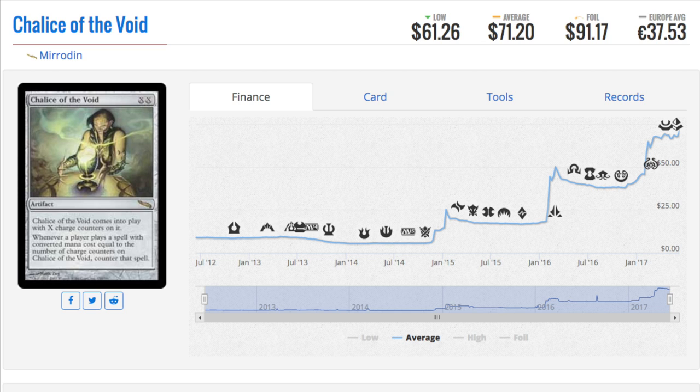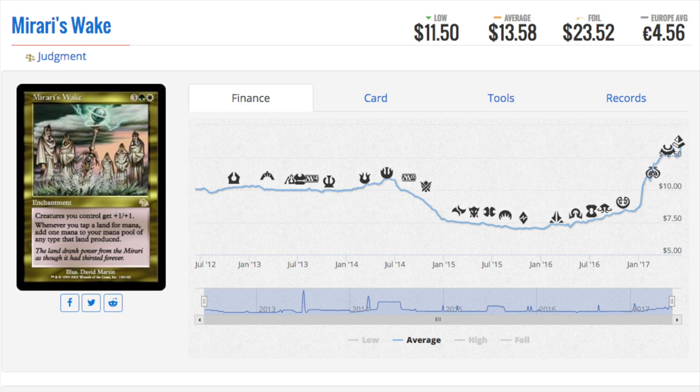Interestingly, Modern has killed Frontier in my opinion. My conclusion was that cheaper Modern prices offset the more expensive Frontier prices — why play Frontier when you can play Modern for the same price? Modern Masters 2017 tanked Modern prices, while Frontier stores were charging a ton for Collected Company, Reflector Mage, and Jace.